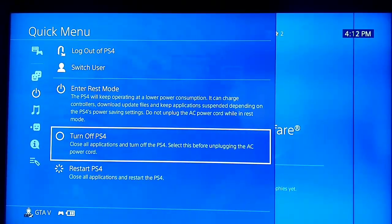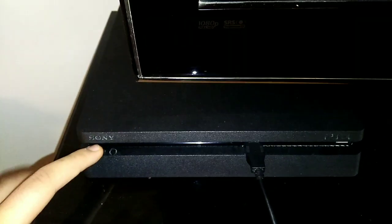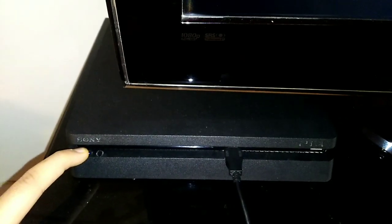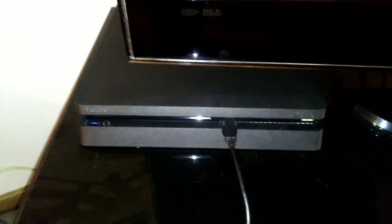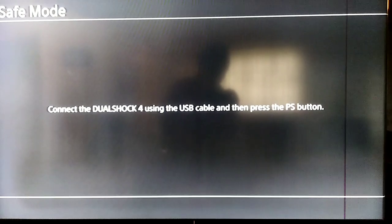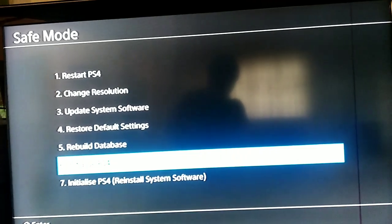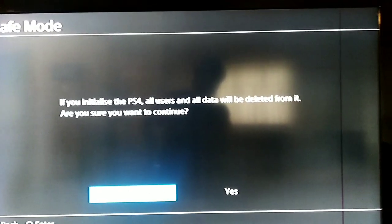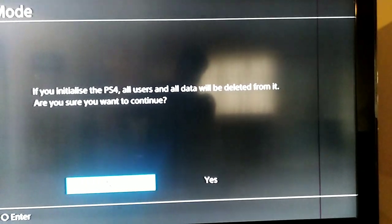Okay guys, once you've saved your data, turn off your PS4 and go to Safe Mode. Press the power button and hold it until you hear two beeps. Plug in a USB cable to your PS4 and connect it to your DualShock. Press the PS button to enter Safe Mode, then go to option number six — Initialize PS4. After that you will lose all your user data, so make sure to save your data to online storage or USB storage device first.